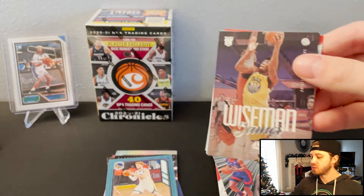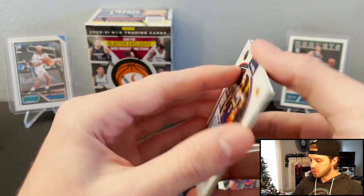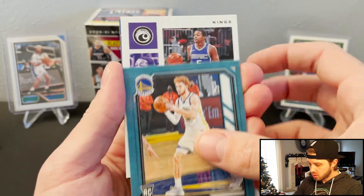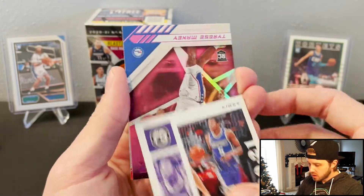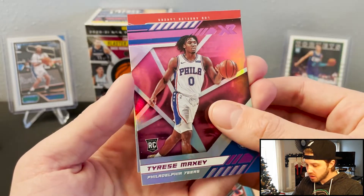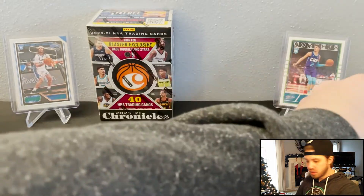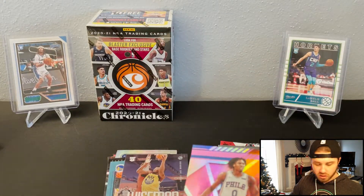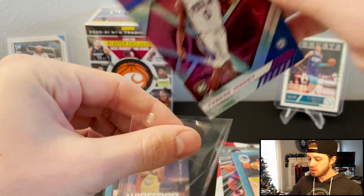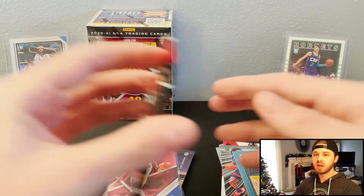Want to hit on those parallels with them. Wiseman — I think we got this one in pink already. Another Niko. A pink Tyrese Maxi XR — we like that a lot. And then I think I saw Anthony Davis. I'm actually going to sleeve off this Maxi. You want to hit those pink parallels on the top stars.